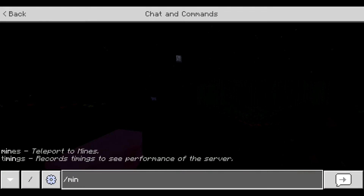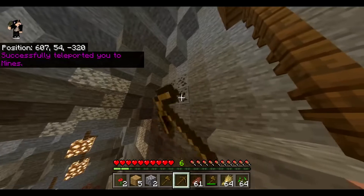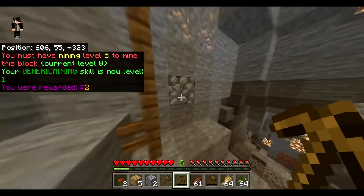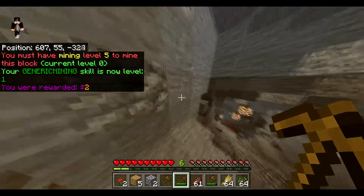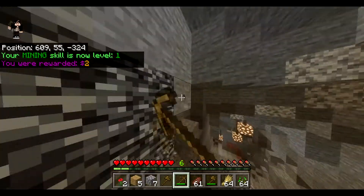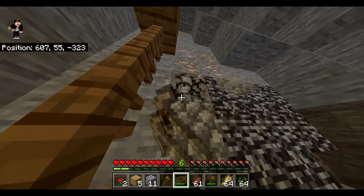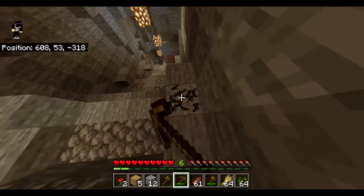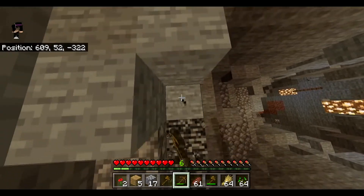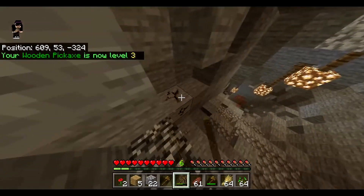Now for mines — if you want to go mining you can do that. If you try to break ore it won't work unless you've reached the required level. For example, coal ore needs mining level five, and we're currently level two, so that wouldn't work yet. But if you're new, you can just get stone and it's as simple as that — you can get as much stone as you like.